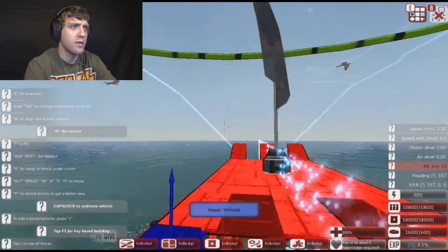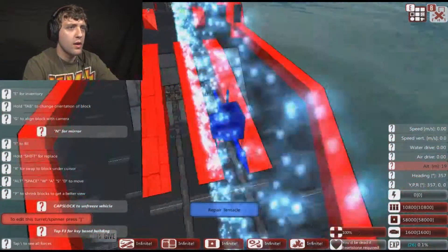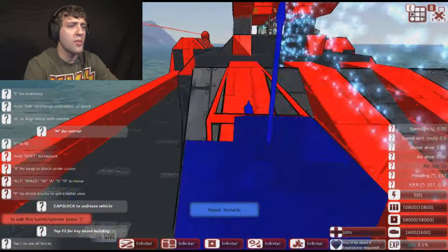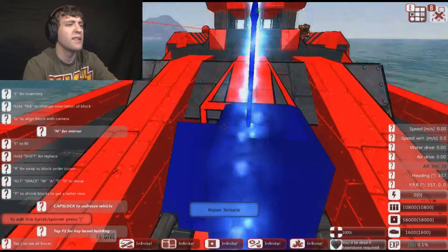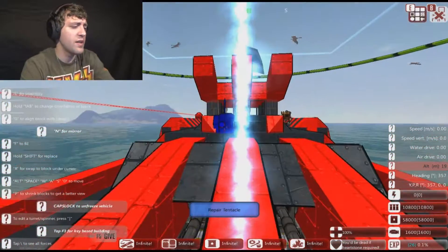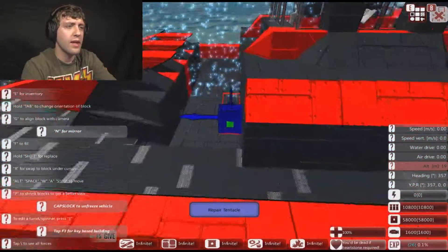Why not just have a bunch of tentacles in your AI room? I mean, who gives a shit? It'll be fine. I've been kind of thinking about maybe up-armoring this a little bit, but then the barrels would end up clipping through the metal. It'd probably be better to armor it up, but it just looks so damn cool the way it is. I think I'll leave it like that for a little while.